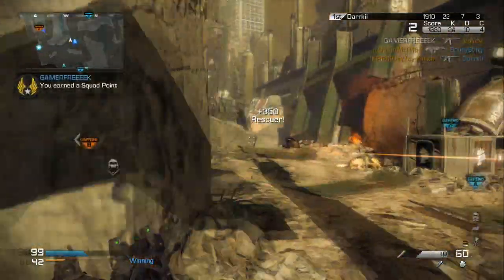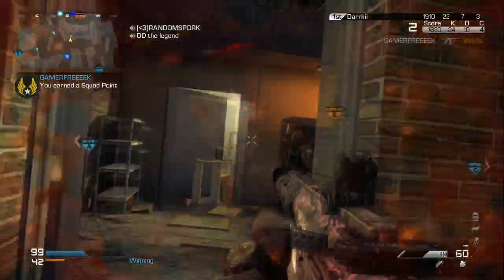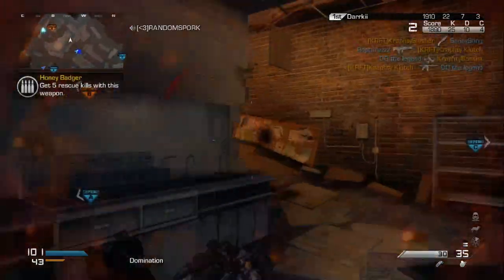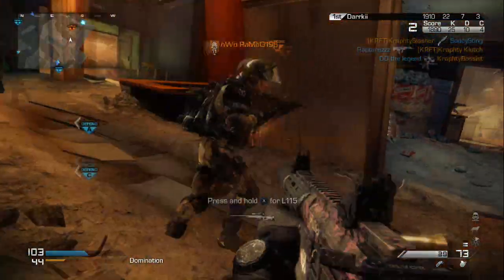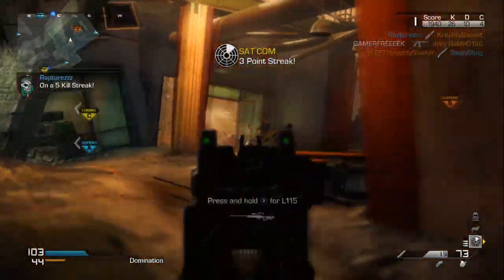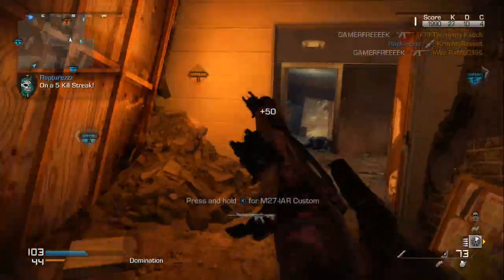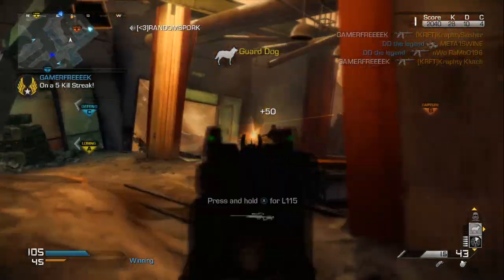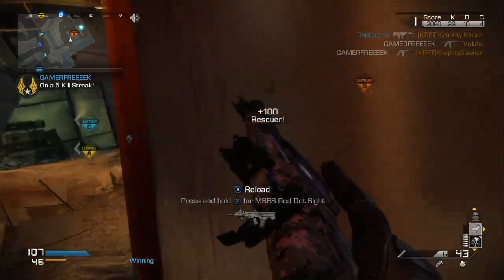The Honey Badger assault rifle comes with an inbuilt silencer, which stops you from showing up on the radar when shooting, making it ideal for a stealth setup. The fire rate, range, damage and accuracy are average, but these statistics include the silencer's negative effects. It is best used at close or medium range, with the enemy not knowing you are there.